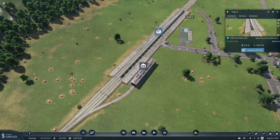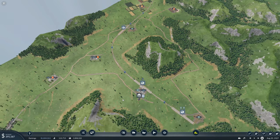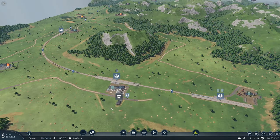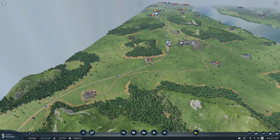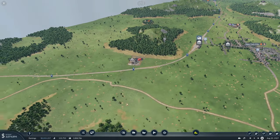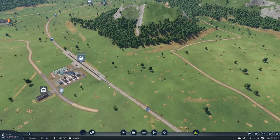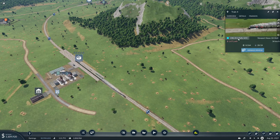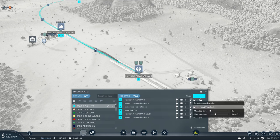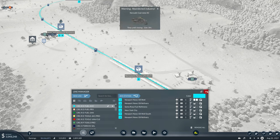What are you coming down with? 130 — that's better. Where's the other one? Where the heck is the other train? Oh there it is. Manage line — in Newport News oil well, wait for full load, forever.